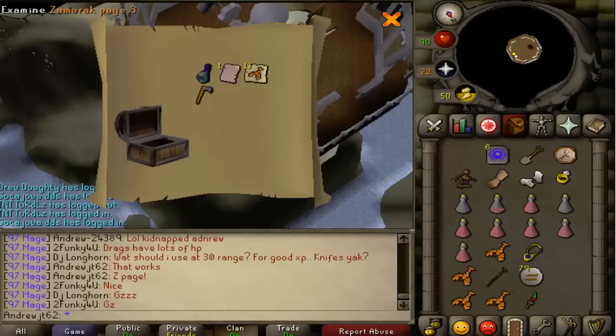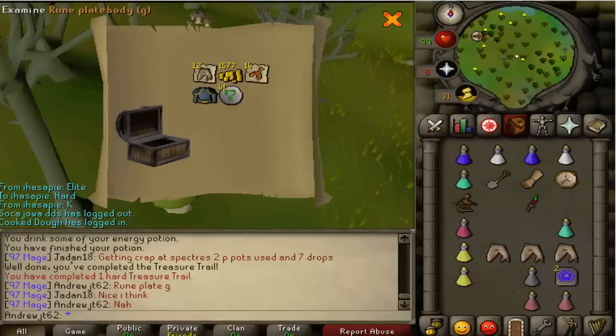Here's another Zamorak page — unfortunately only worth about 250k now. I might just keep it because eventually they'll go back up since demand is quite low right now. Here's a rune plate body gold — not worth a lot, honestly just about 100k, so I'm probably just going to keep it. Kind of disappointing that it's not worth much.